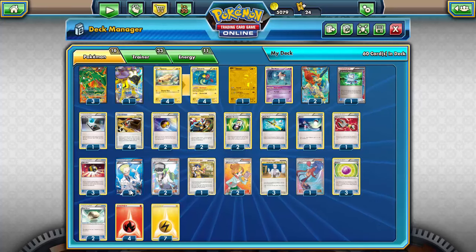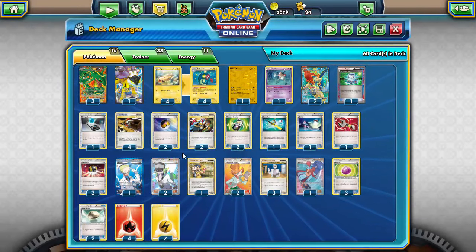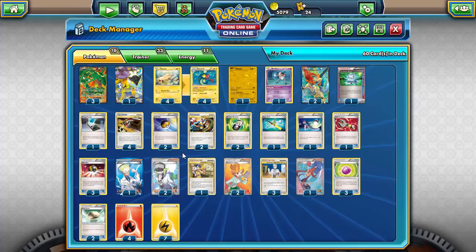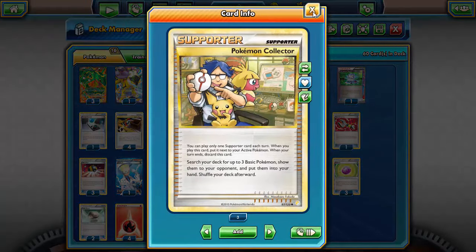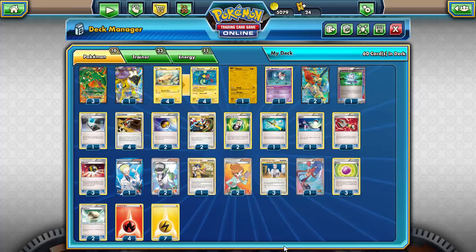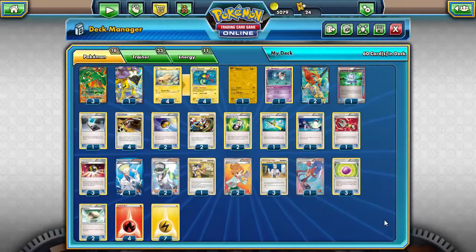For supporters I'm running a somewhat peculiar line: one Cheren because we'll often have a full bench and even if the opponent has two Pokémon down it's better than Professor Oak's New Theory. One Pokémon Collector for the first turn to get two Tynamo and a Keldeo or Rayquaza or Mr. Mime down to set up faster. Two Juniper — only two because there are a lot of pieces in this deck you don't want to discard.